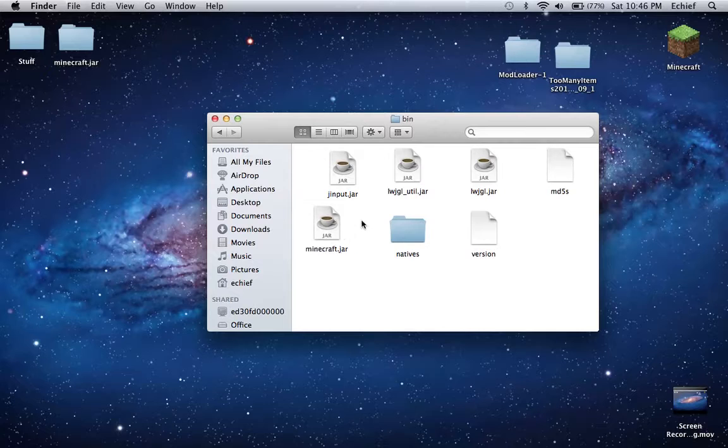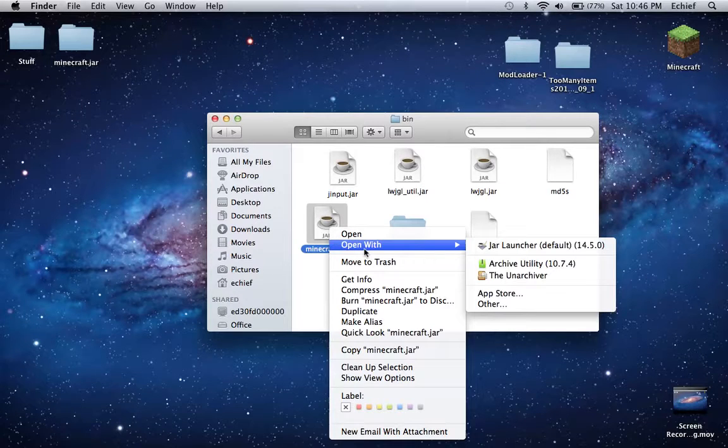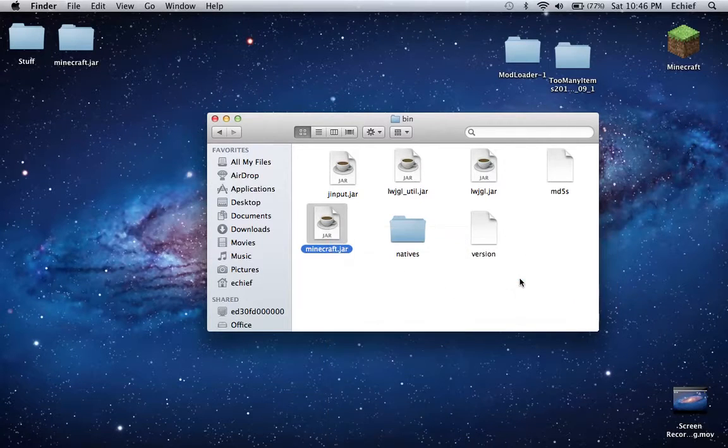Then you're going to want to click on Minecraft.jar, right click, open with the Unarchiver — and you just download that for free off the App Store. Just look up the Unarchiver. It's free.